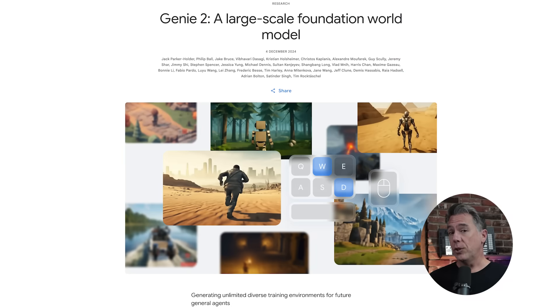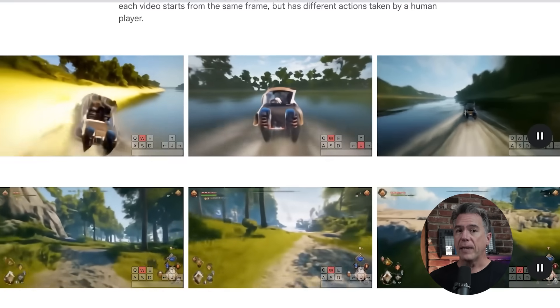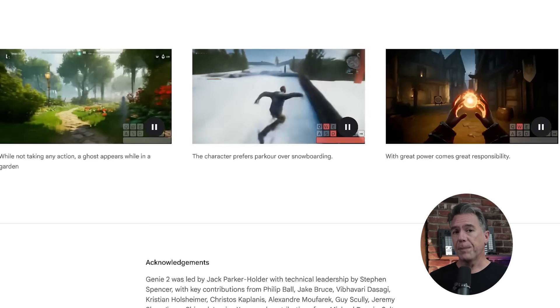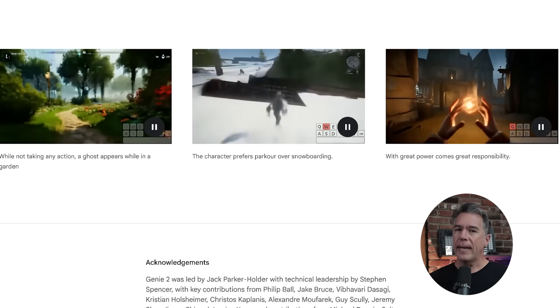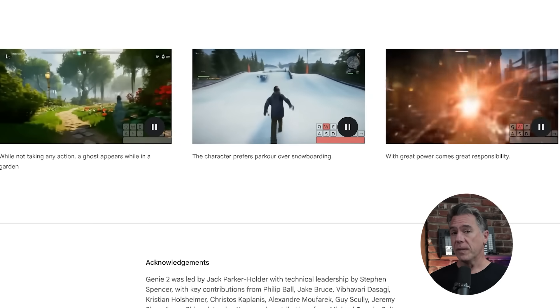Then in December of 2024, we got our first look at Genie 2. The big breakthrough with Genie 2 was its ability to take a static image, interpret it, and extrapolate out a 3D environment — so essentially you could go wander around an image. That said, there were still problems, namely object permanence once again, and Genie 2 had the tendency to go a little mushy as it continued on in terms of its generation.